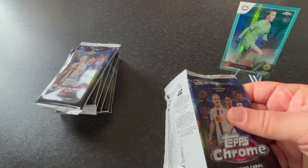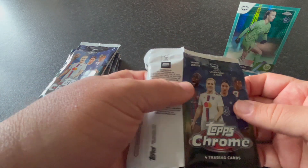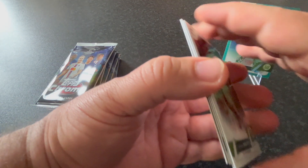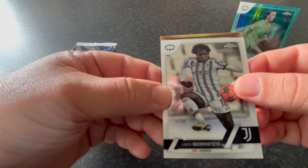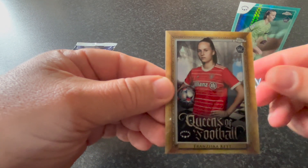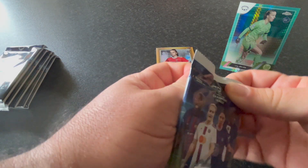What's interesting is in packs where the aqua prism cards come, instead of four cards you'll find five. So this collection has more than 32 cards per box. We got Johnston from Wolfsburg, Keira Walsh, the English player, Bielenstein from Juventus. We got a Queens of Football insert — Franziska Kett from Bayern Munich. Nice looking card.